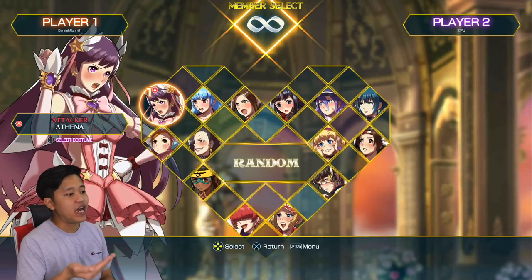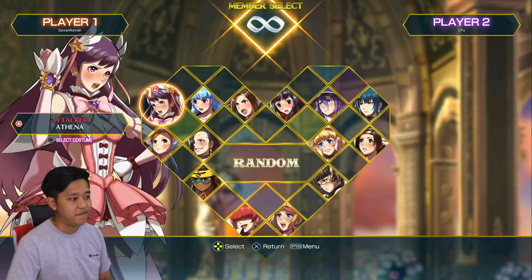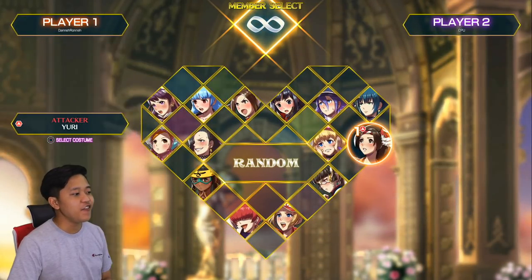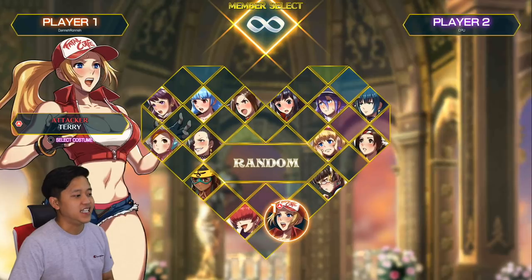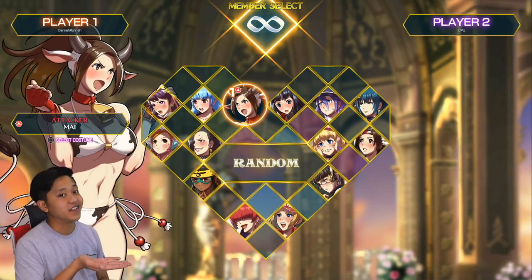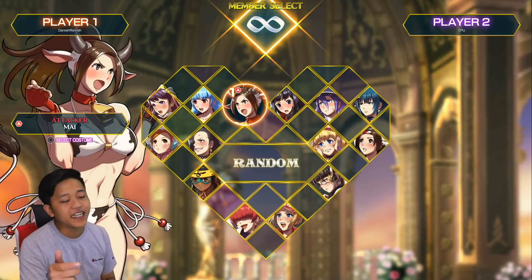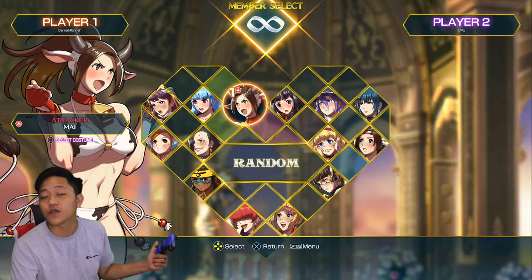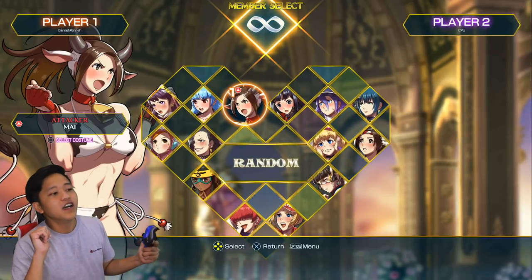As you can see here, we have our character selection list with 15 characters, and if you notice, all of them are females in very kawaii outfits — super duper kawaii. If you want to know why they're in very skimpy outfits, you'll only find out via the story mode, so I don't want to spoil it for you guys.